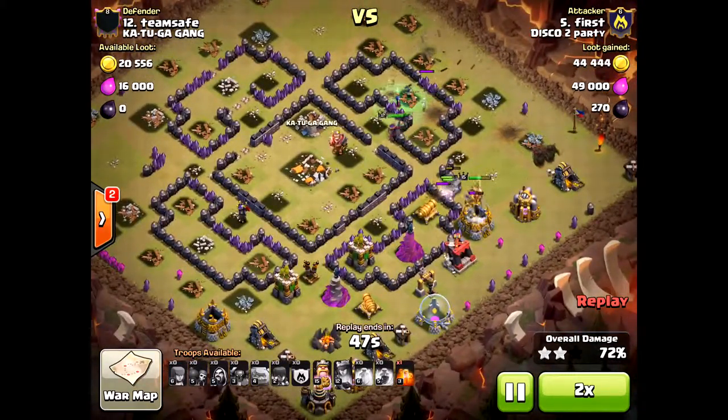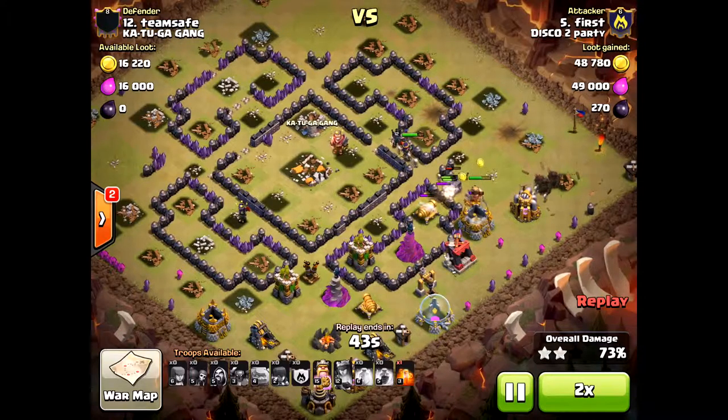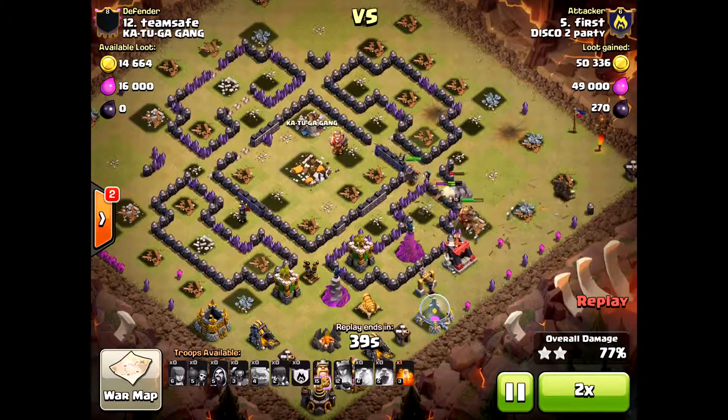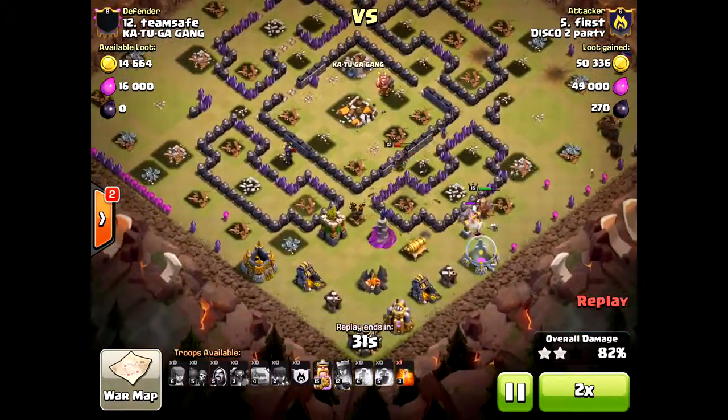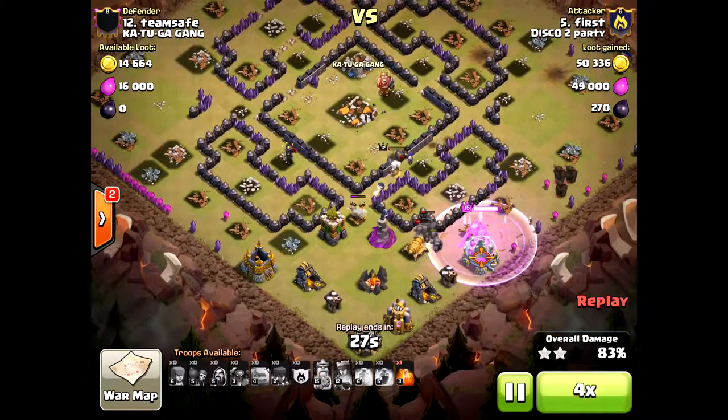He's got those pekkas on the outside taking care of business. With the king there, not even having used his Iron Fist, this raid is really simple for him. Of course he is dropping down seven, but still a solid raid.